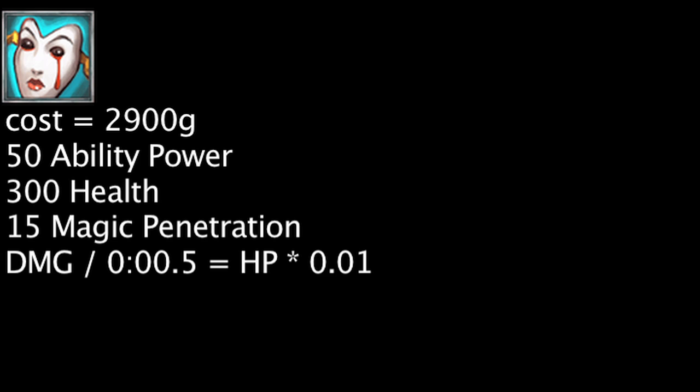While many assume the magic damage dealt is equal to 6% of a champion's current health, this is not completely accurate. After a champion has been dealt damage from an ability, they will be dealt magic damage equal to 1% of their current health every 0.5 seconds for 3 seconds. In other words, the amount of magic damage dealt will be calculated every half second based on their current health times 0.01. Also, if a champion's movement speed is impaired when the magic damage is being calculated, the magic damage will be doubled.